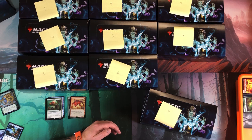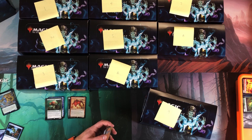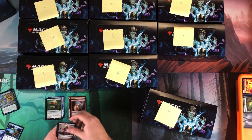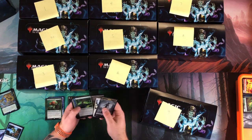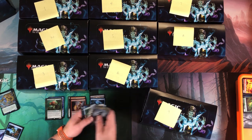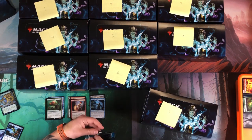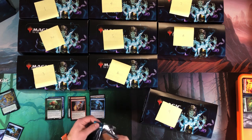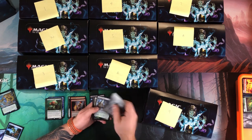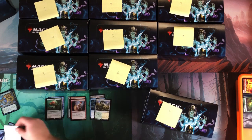Foil Vexing Devil by itself used to be a $10 card but now everything's going to drop with this reprint. Young Pyromancer, Goryo's Vengeance — a card I didn't have before — and Laboratory Maniac, also my first one. It's kind of crazy: you feel like after opening a box you should get almost every uncommon, but this is only my second box and my first Laboratory Maniac.